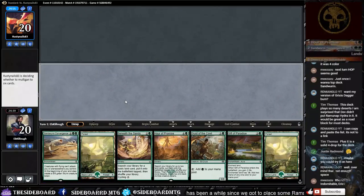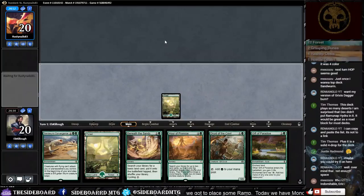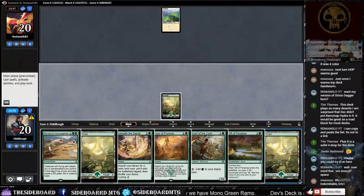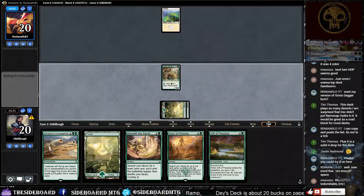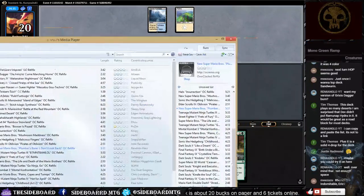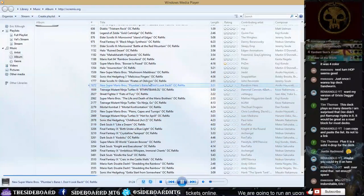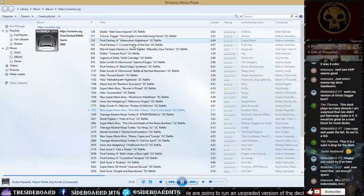We play a land and pass the turn. Some Mario music to go with it. We did hit our land — this should be pretty decent for us. While waiting on the opponent, everyone always asks about the music — you can pause the video and take a look: these are the names of all the songs on our playlist. They all come from OC Remix right here on YouTube, and you can find the link in the description box below. I'll be adding more to the playlist later.